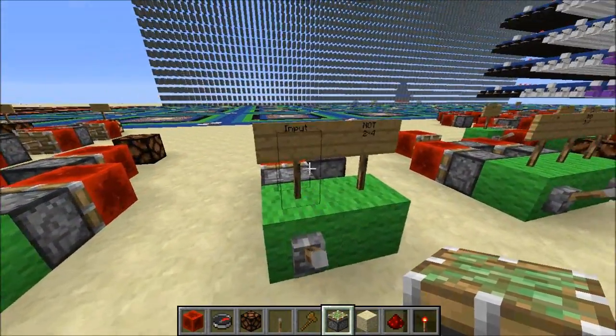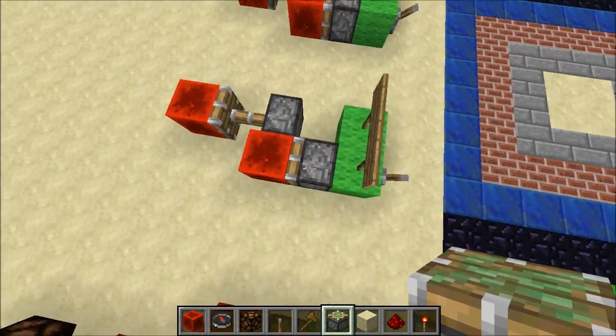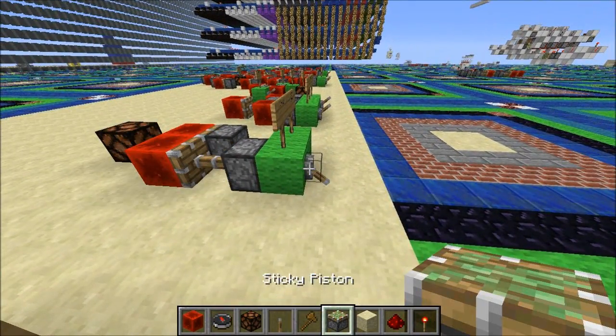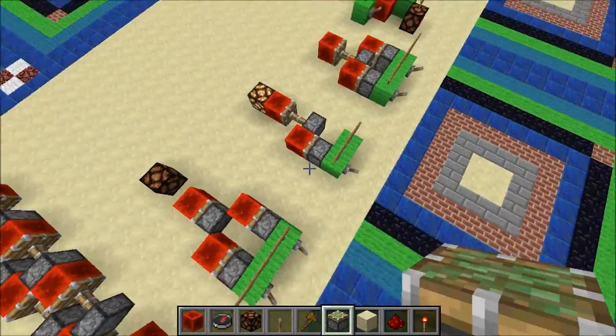Now for the NOT gate, it's 2x4. It's this simple. This is 4 ticks turning off and 1 tick turning on. As you can see, instant turning off and 4 ticks turning on. Not great, but there's your inverter.